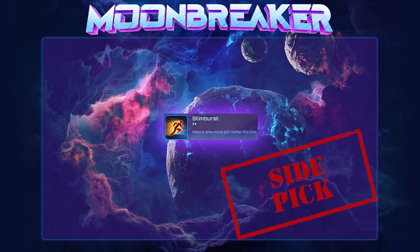Once you and your opponent are butting heads in the middle of the map, Stim Burst is often not getting very much value. That said, on an Extiliar roster it can be a very convincing second pick rather than a side pick.